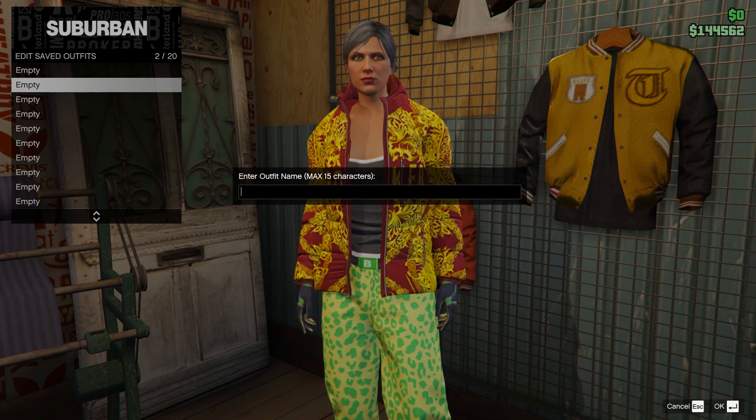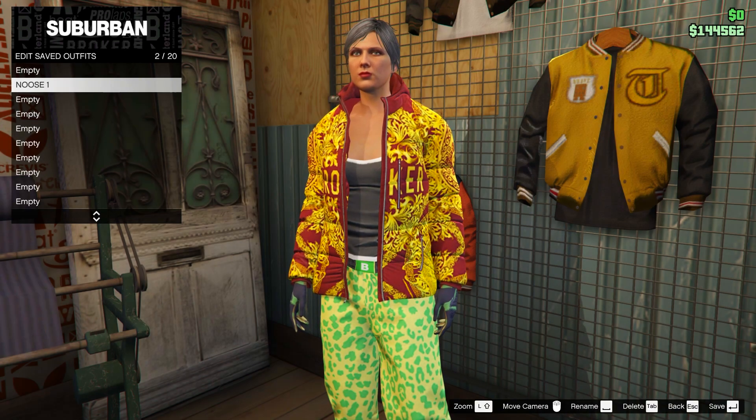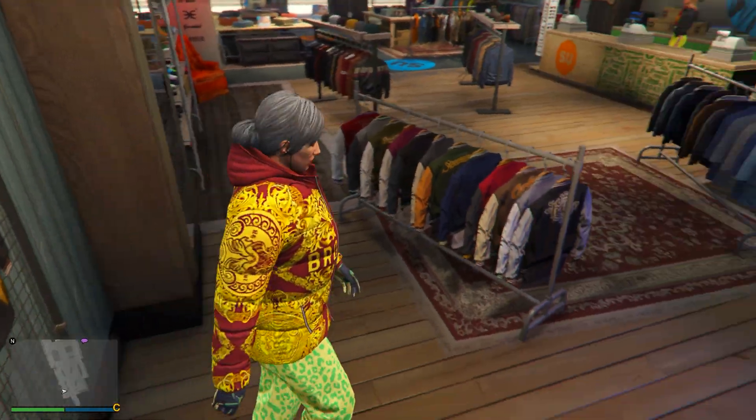If you have any accessories, take them off. Then save this outfit in slot number two and name it the same as shown. This is for the SWAT outfit — if you don't want to do the SWAT outfit, you don't have to, since it does cost a lot.